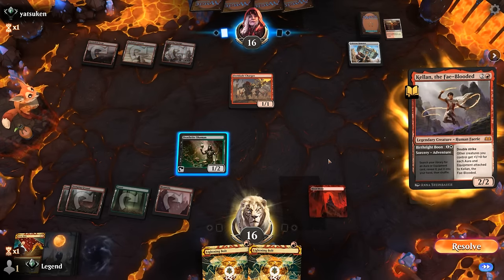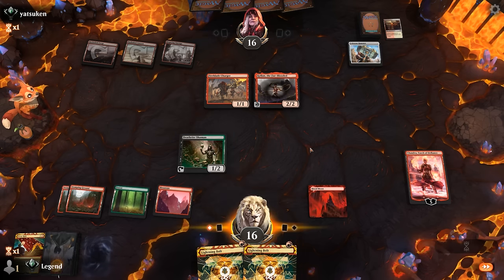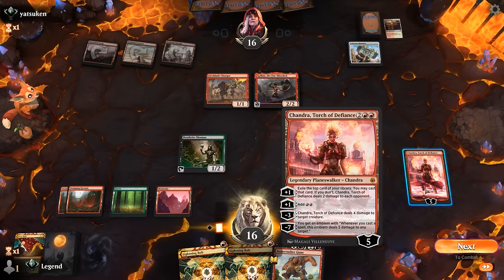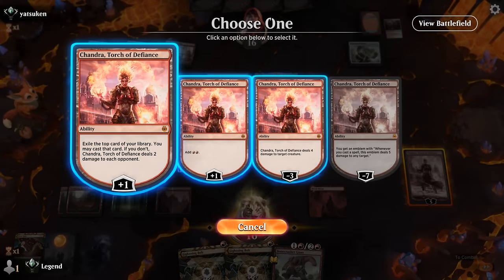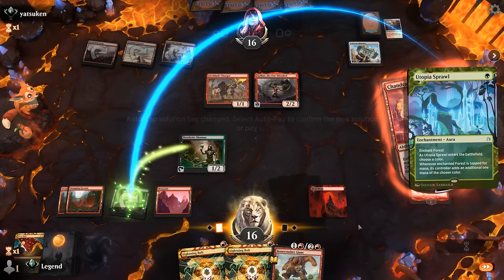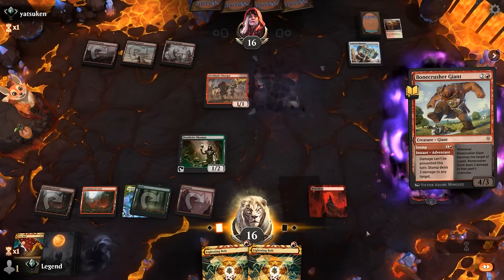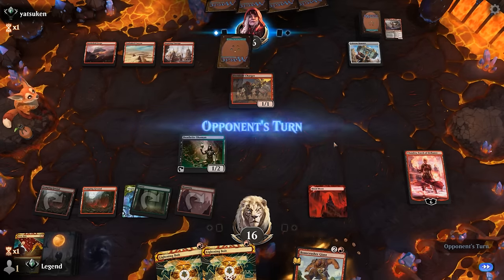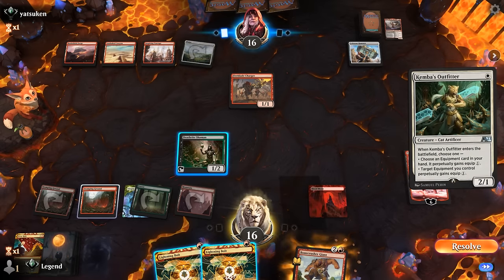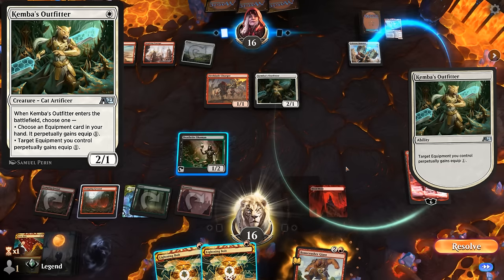Opponent is on mono-red and has Kellan - worth taking out. Taking my turn first, Stomp from Bonecrusher is pretty good. Adding mana with Chandra's first plus one, finding Utopia Sprawl worth casting, then stomp Kellan now in case they have pump spells - passing with bolt up. They can deal at least one damage to Chandra with a creature dying to slow down the ultimate. Opponent found the Plains so we could be in trouble - Kamba's Outfitter lets them equip Colossus Hammer for one mana.